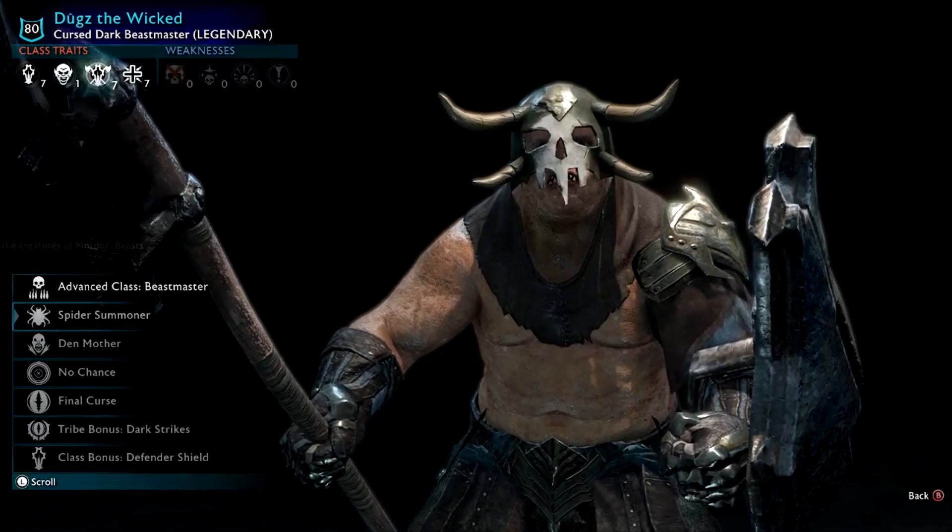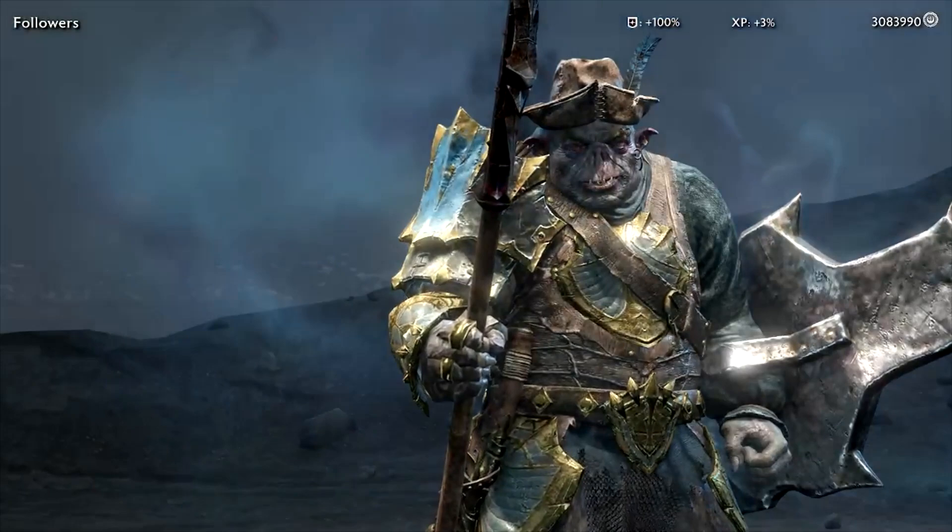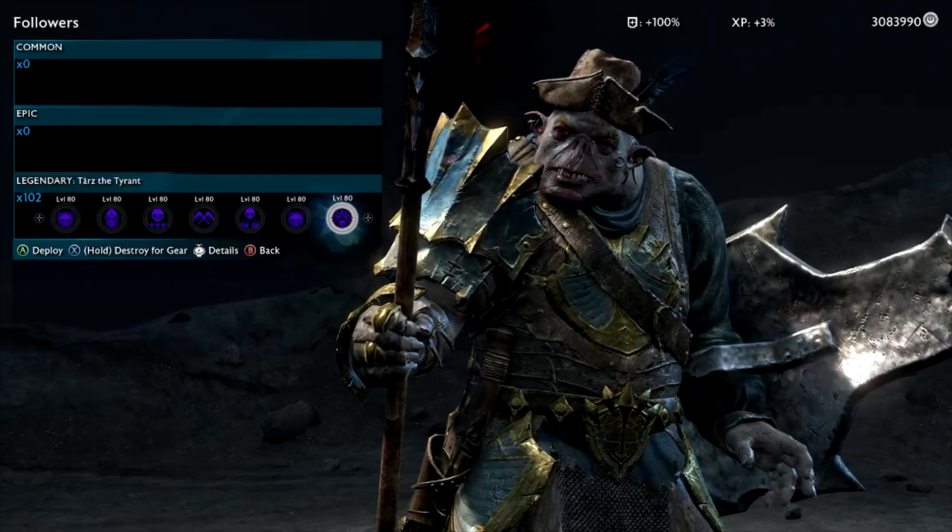Dugs the Wicked — the horn guy, we've seen a few of these. He's a Denmother Spider Summoner — might have to get him involved. Scoff the Poet — another bard orc, very cool. You can see the types start to repeat, but most of these will be unique to one another.